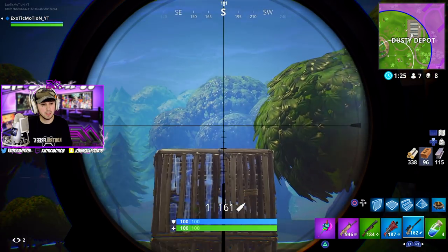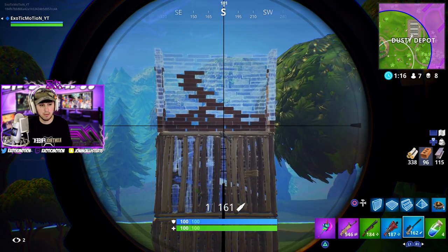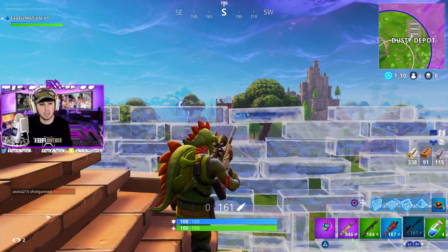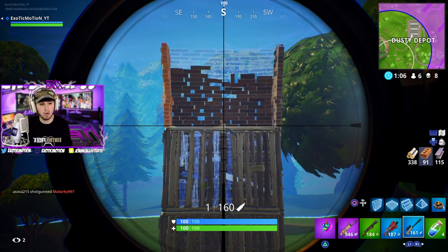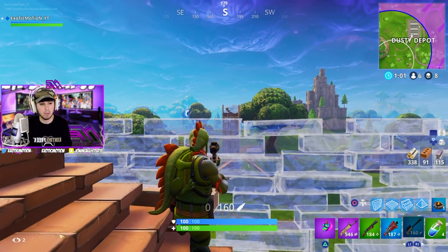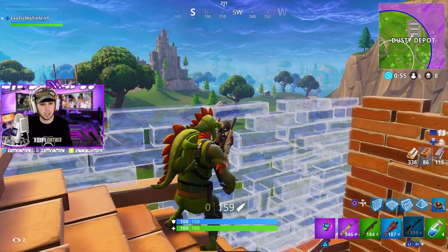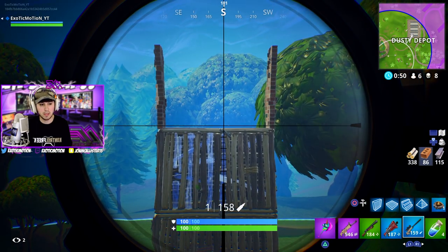I just missed. I'm going to wait for him to peek — once he peeks I'll stand up and take the shot. See what he did right there — he built this. He's a smart player. He built a wall behind him, one to the side, and one to the opposite side, so he can focus mainly on me and nobody can snipe him from behind. That's a smart strategy when you're trying to have a 1v1 snipe-off. But ghost sniping beats that.